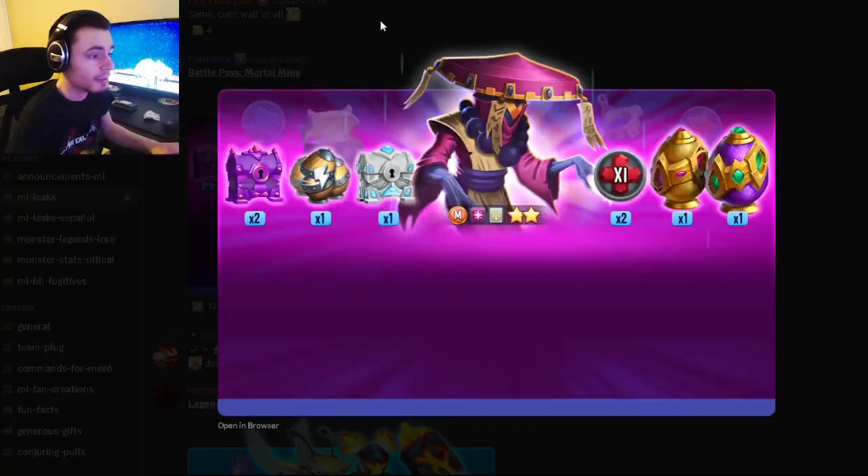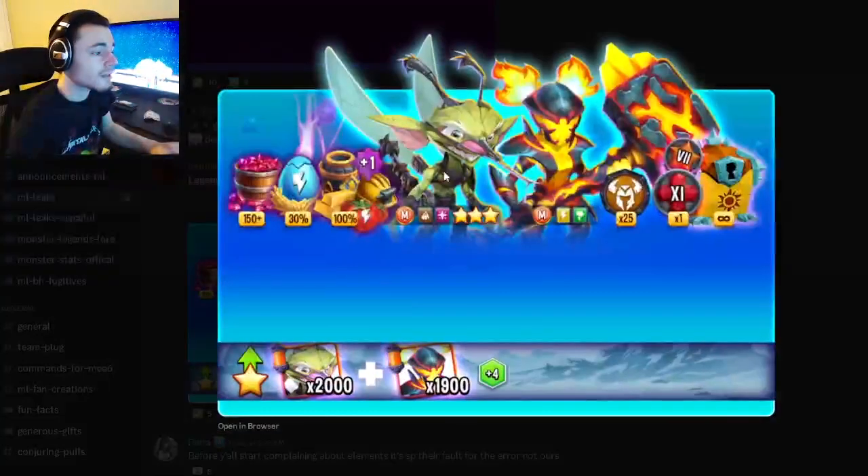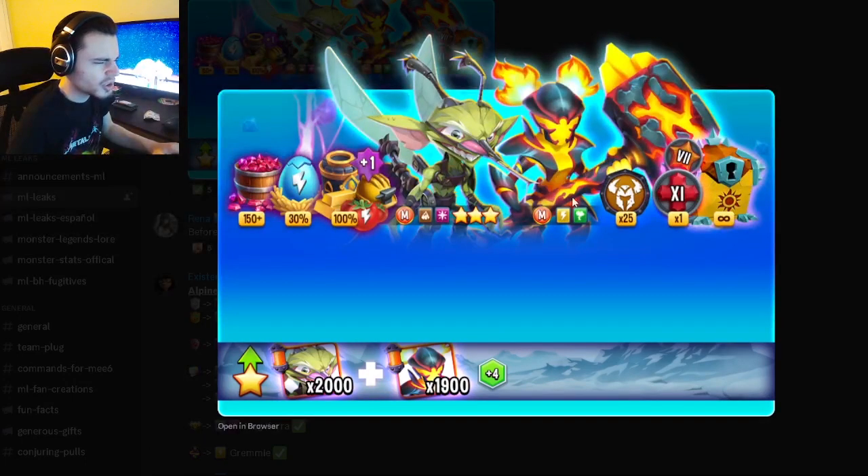We have an image for the upcoming battle pass with Mortal Ming, which is going to be the brand new PvP monster. We also have one for the Legends Pass with both of the new Legends Pass monsters. It looks like the free-to-play one is the design I like, which is really cool. I also just realized this monster is Electric and Nature, which doesn't really make sense — it's not even Fire — but I guess that doesn't really matter.